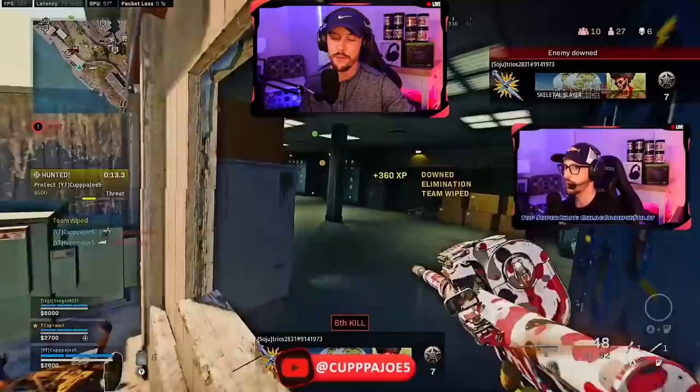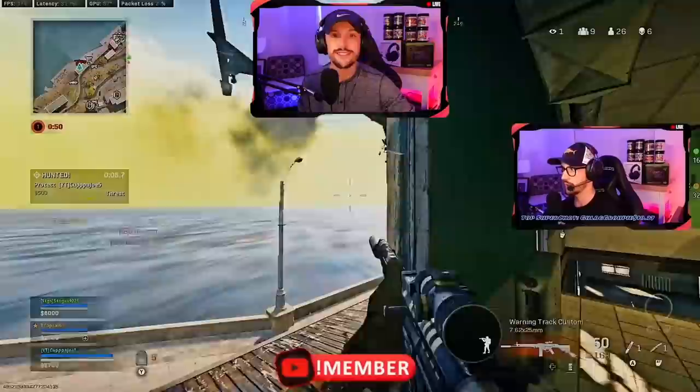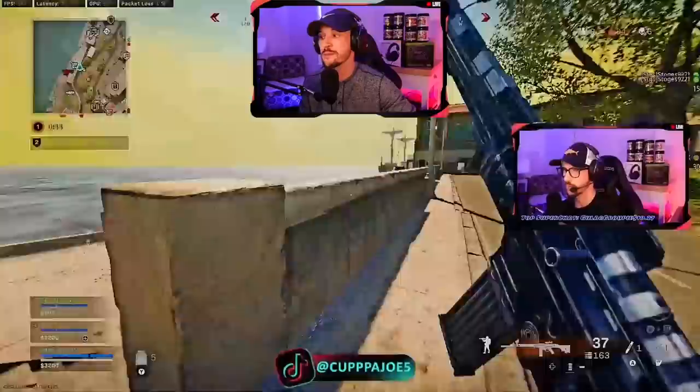A guy flies in and grabs the heli — I would have loved to grab that and fly up top prison to challenge. We end up team wiping, which is super unfortunate. We play a little bit of ring around the rosy with the helicopter, which is super annoying, but we just keep using cover to our advantage until we can get the down and the thirst.